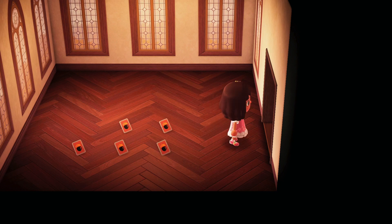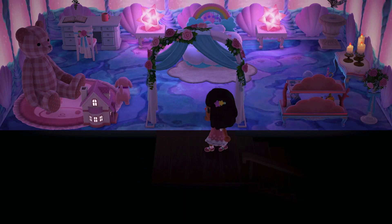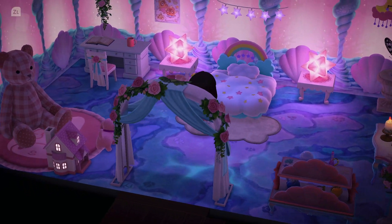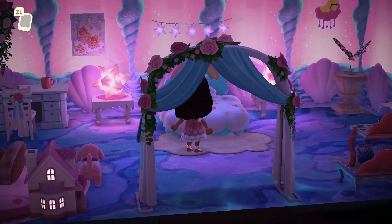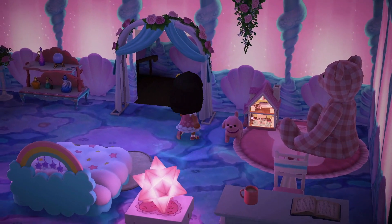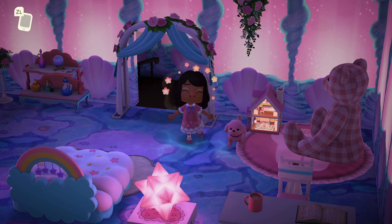Let's go to this room over here to the side — and it is empty with some DIYs. Let's go ahead and go upstairs. Up here we have the mermaid wallpaper and I believe that's mermaid flooring as well, unless it's some kind of under-the-sea flooring. And I just realized that dollhouse — the lights go on and off! I didn't know you could do that. I've even seen pictures of it, but I guess it just didn't click for me.